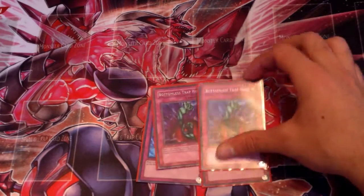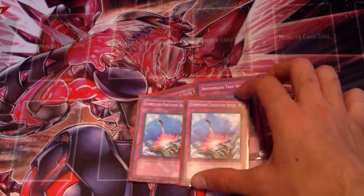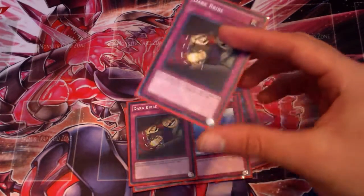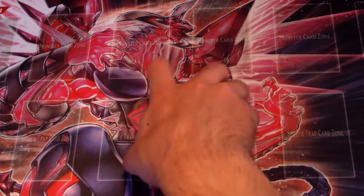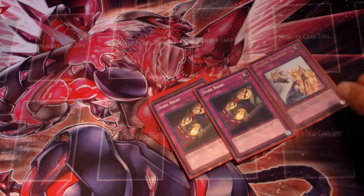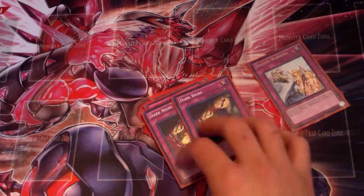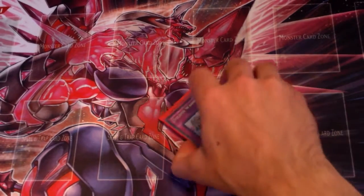I run double Torrential Tribute, double Bottomless Trap Hole — I side those out versus Dragons because if you Bottomless their Dragons they just get their effects. Two Compulsory Evacuation Device, good against everything — I think it's the best trap of the format. A card I like to tech is Dark Bribe, recommended by my friend Giovanni. I play this over Solemn Judgment because it's at two, and I'd rather have my opponent draw a card than let them activate the spell or trap they just played. For instance, if they Heavy Storm three set back row and you Dark Bribe, you'd much rather them draw one card than lose three back row. Really good card.